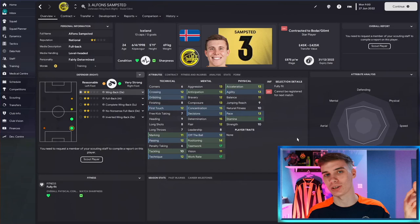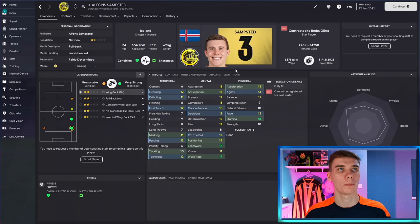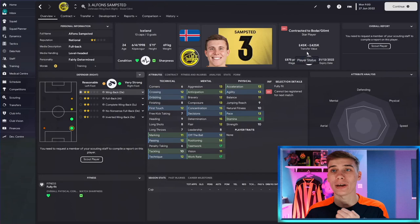Moving on to player number two - don't forget if you get any use out of this video, smash the like button and subscribe if you haven't already as we push for 150,000 subscribers. Player number two is Alphonse Sampstead, a player at Bodø/Glimt in the Norwegian divisions who has been at the club for a few years. He's available for a super cheap fee of only around 300,000 pounds as his contract is expiring very early in your save.